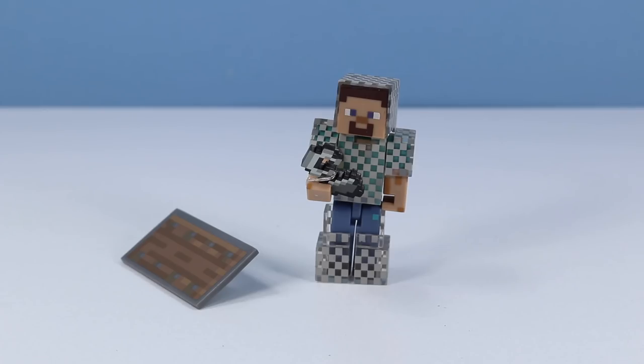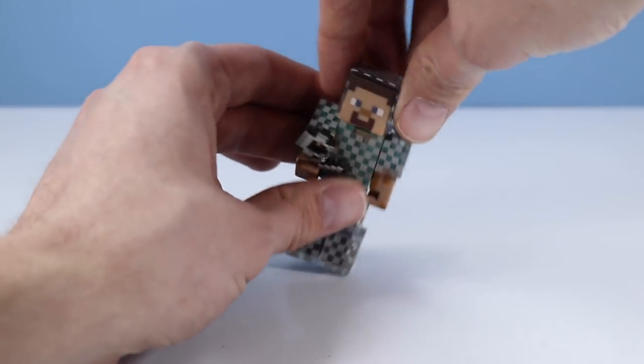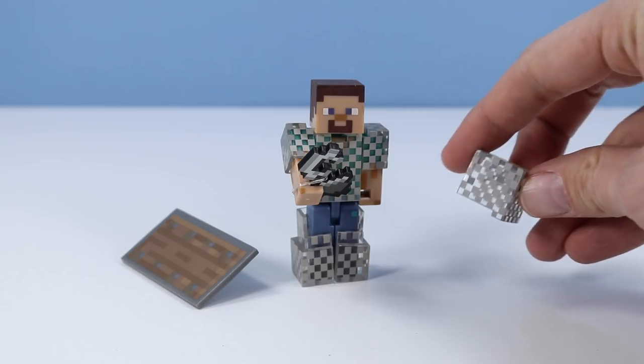Outside of the package, Steve with chain armor — there it is. Much more simplified than I would first imagine. I thought they were going to somehow have to glue each chain piece onto him or make the figure very textured, but it turns out they were thinking simple with transparency — secondary pieces added on. And it looks like we can remove some of these. Try the helmet first — sure enough, a transparent clear helmet made to look like chain armor with the squares.